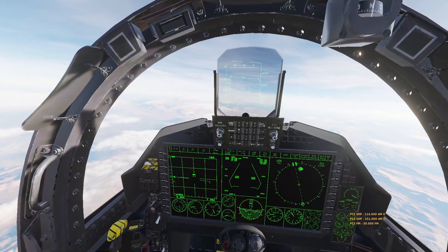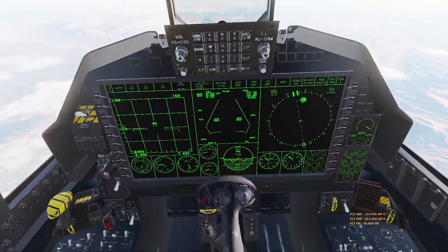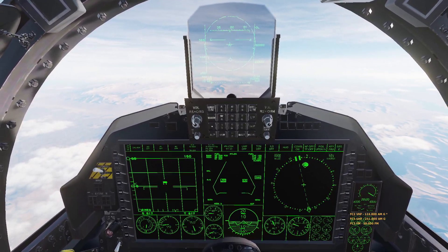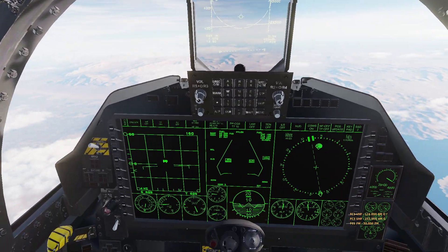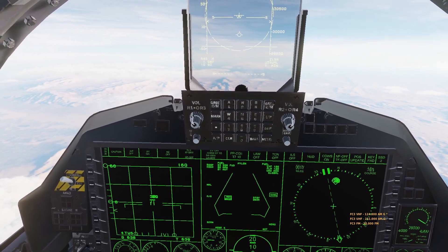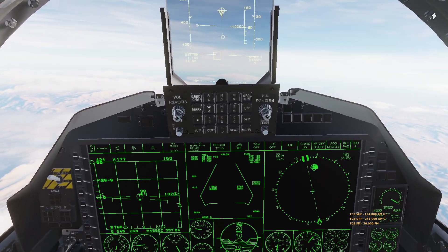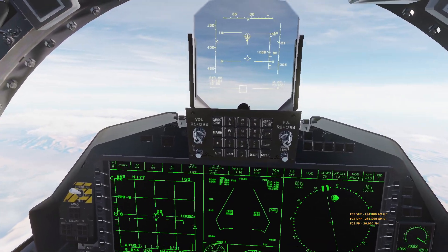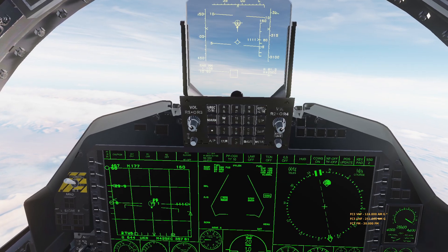Here we are back in the F-15EX, loaded up purely with AIM-260s. It did appear that the AIM-260 had greater range than the AIM-120 Deltas for sure. We've got nothing but AIM-260s. We're above Mach 1.1 - we'll start a climb to about 35,000 feet and see what range our aircraft gets within the weapon employment zone.